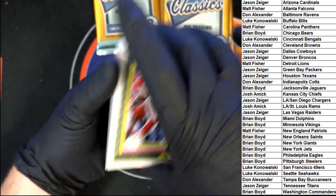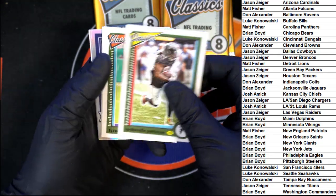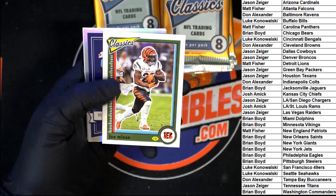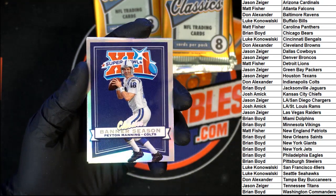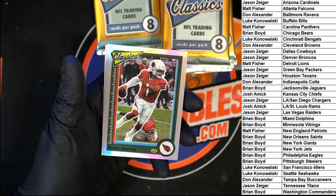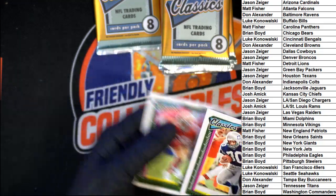Mahomes, Patterson, Tyreek Hill, Joe Mixon. Classics Banner Season — Peyton Manning for the Colts. Very cool. Behind that: Kyler Murray, Steve Largent, and Davis Price.